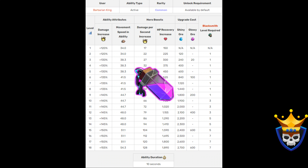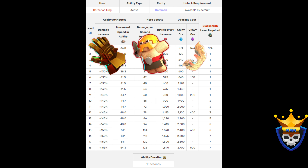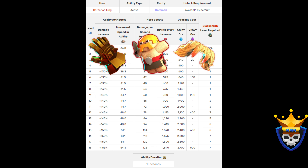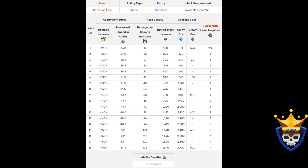The Rage Vial, in my opinion, is one of the best hero equipment for the King at this moment. It can be combined well with the Giant Gauntlet, the Barbarian Puppet, and the Vamp Stash. It can be used in almost every attack strategy. The total costs to max out from level 1 are the same as the Barbarian Puppet. Most of you will have this at level 15, so to max them out it will cost 7,800 Shiny Ore and 600 Glowy Ore. You can max this out, but I would recommend upgrading other things first.